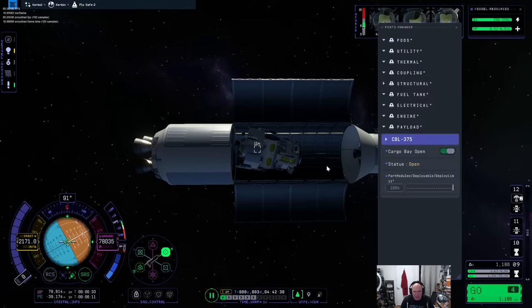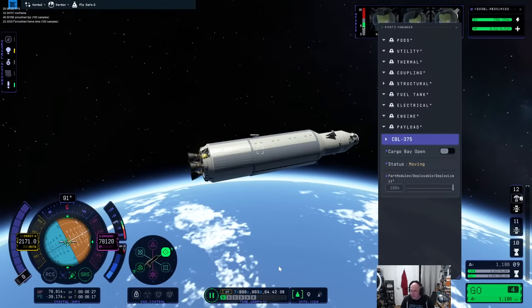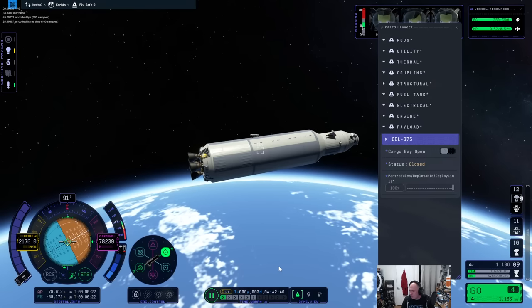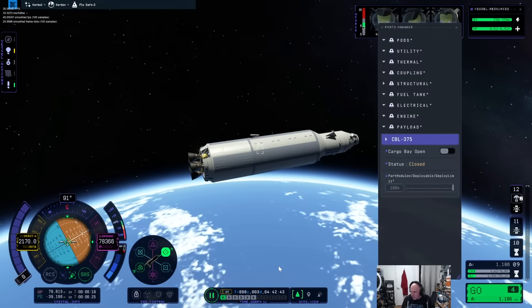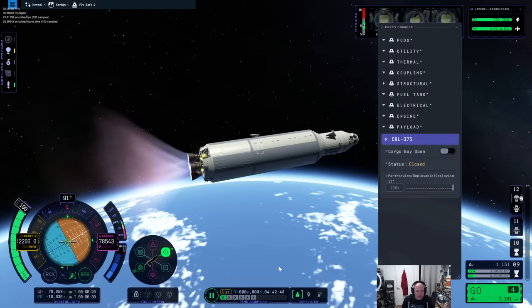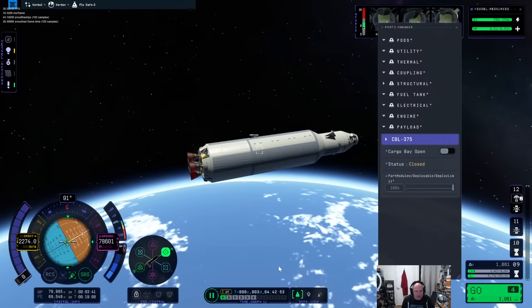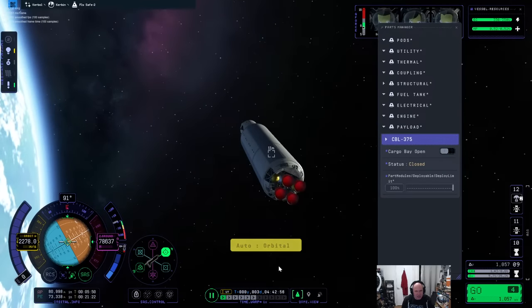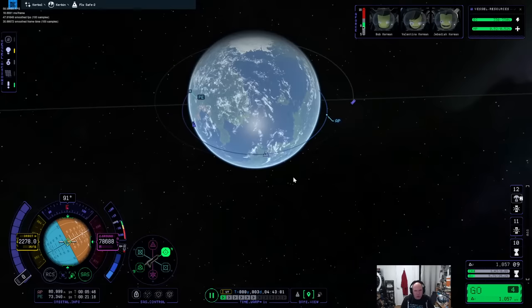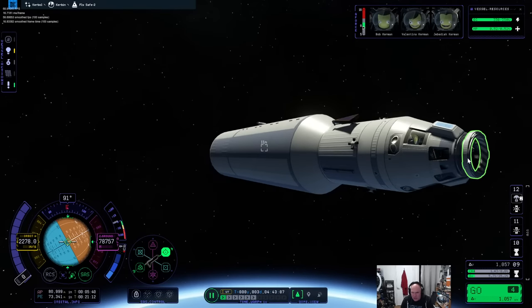Maybe I'll close this bay for the simple reason that we need to perform a burn to get into orbit and we don't want to lose it. We're in orbit now. I think we should definitely try to go moon-wards — I just don't know how much delta-v I have. What I should try to do is get rid of this here.